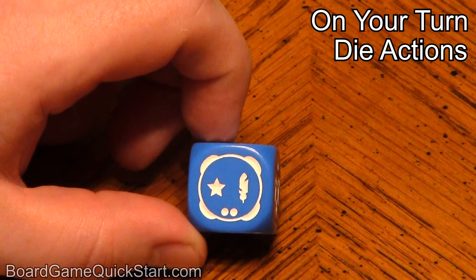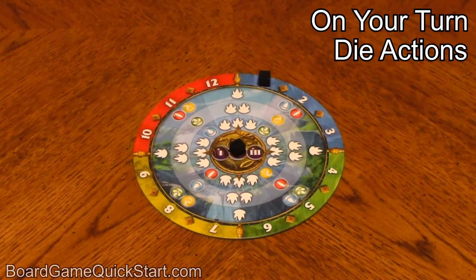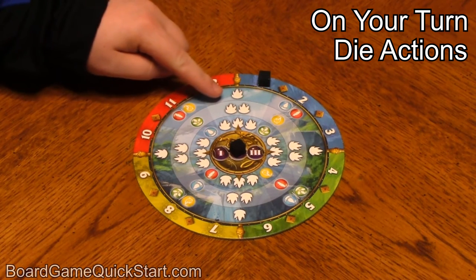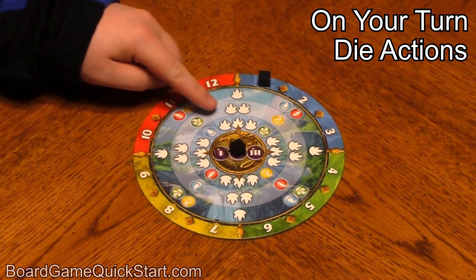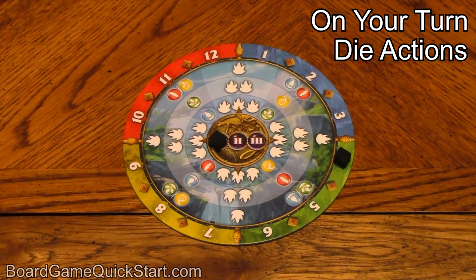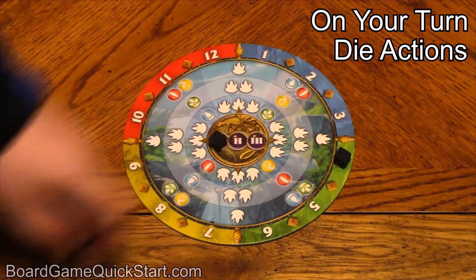If there's a ring around the symbols on the die, that means you have the option of transmuting elements this turn. When you transmute elements, you'll take elements from your reserve and turn them directly into crystals. The number of crystals you'll gain for each element varies by season, and can be found on the season wheel. The elements that are rarer during those seasons are worth more crystals when transmuted. For example, during winter, transmuting water tokens or air tokens gains you one crystal each, but fire tokens are worth two crystals each and earth tokens are each worth three crystals. If you transmute during the spring, earth and water tokens are worth less, while fire tokens are worth more.